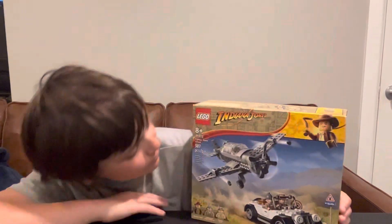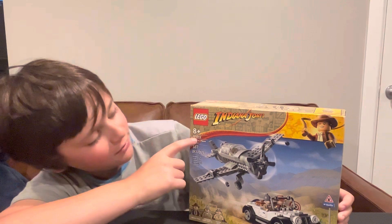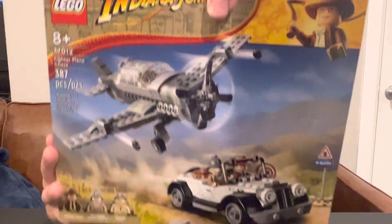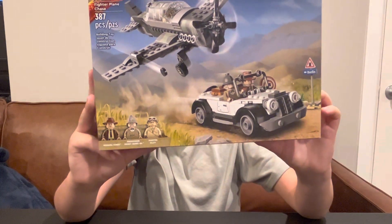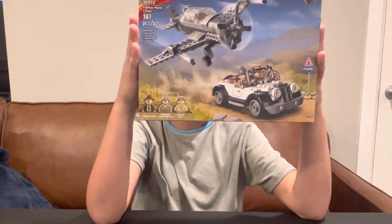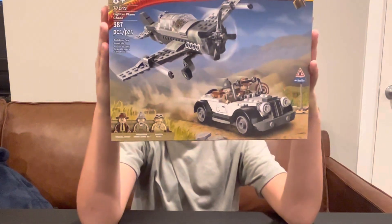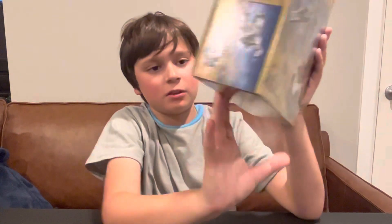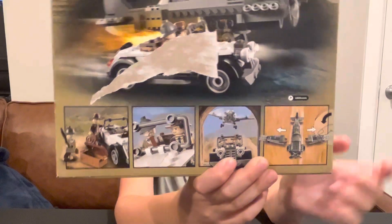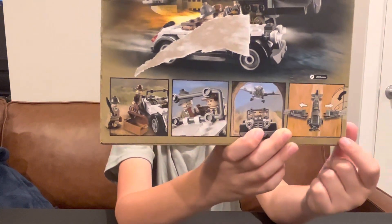This is Indiana Jones — the newer sets — called Fighter Plane Chase, 8 plus. It's set number 77012 and has 387 pieces. For the minifigures, it comes with a new Indiana Jones hat piece, Indiana Jones, Henry Jones Jr., and a random fighter pilot. It has a car and a plane. On the back, there's a cool feature where the wings can pop off pretty easily — because in the movie he hits a ton of birds and explodes the plane. Pretty cool set.